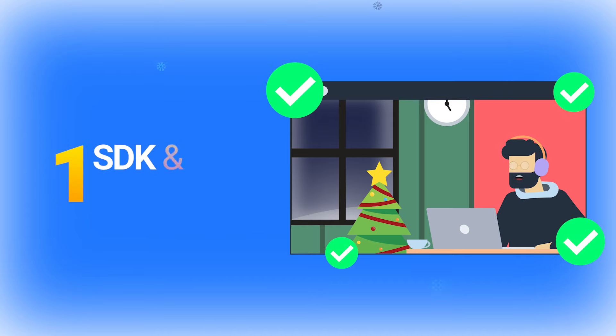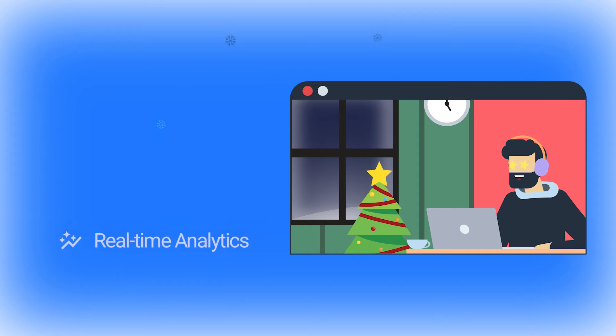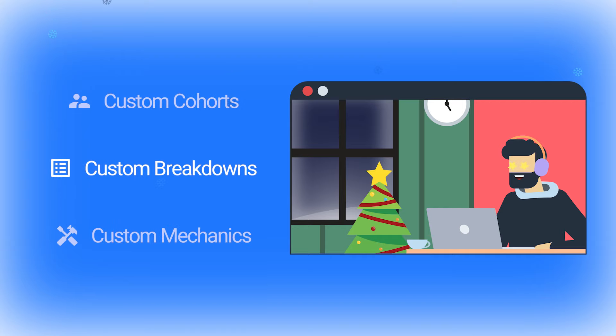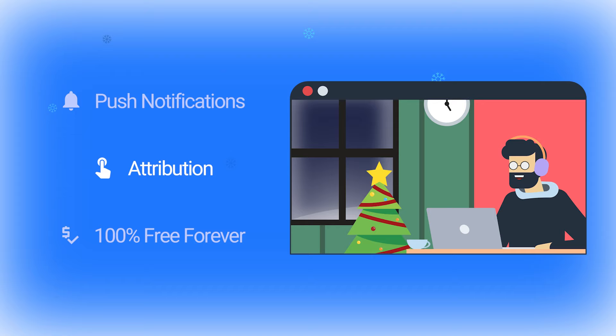Just add Viper to your game to get everything you need to grow your games in one SDK and platform. With Viper you get everything from analytics to player progression, advanced live ops, push notifications, attribution, and so much more — all 100% free.